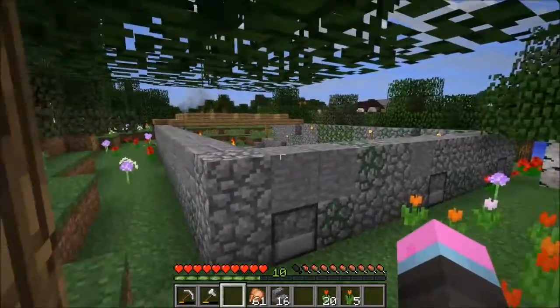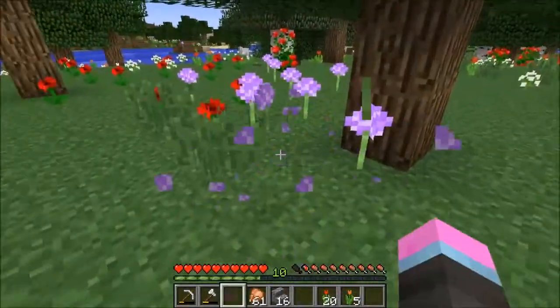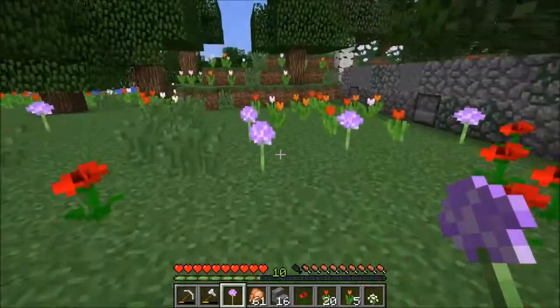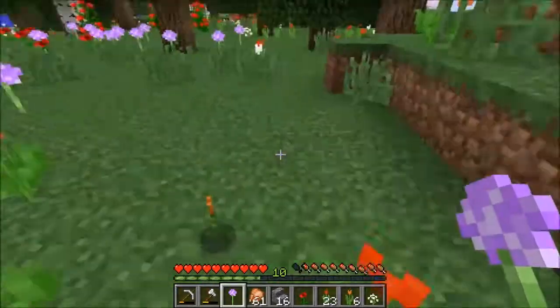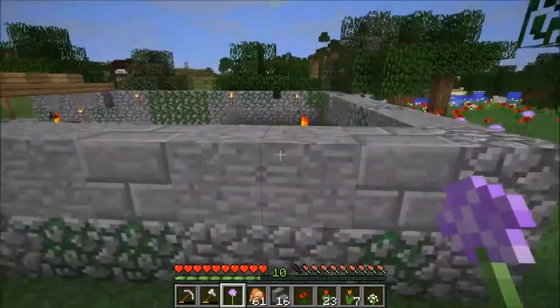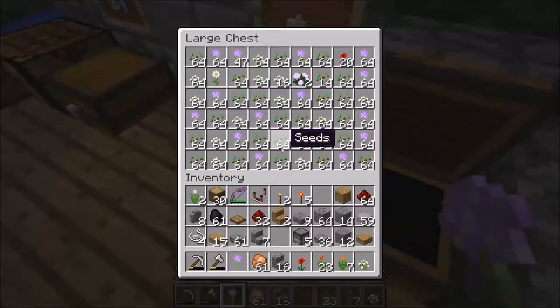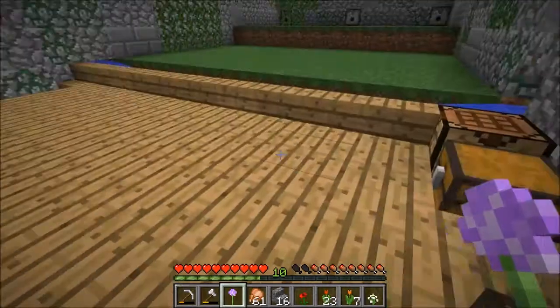When I chose this area initially to build the flower farm here, it was because we're right smack in the middle of a flower forest, and we've got plenty of allium growing, and poppies, and the azure bluette, plus a variety of different tulips — the orange ones, the purple ones, the red ones, and they're growing all over the bloody place. But if we go check the drop chest here, you'll see there is not a single tulip in there. It's all just the allium and peonies.